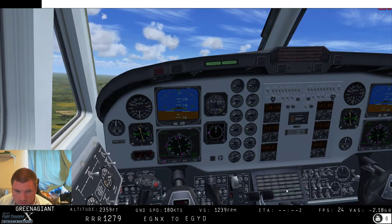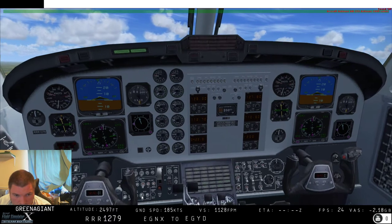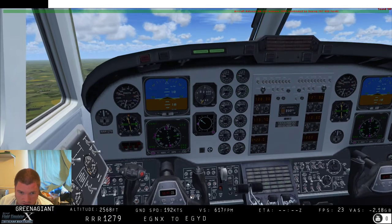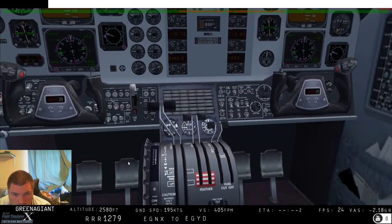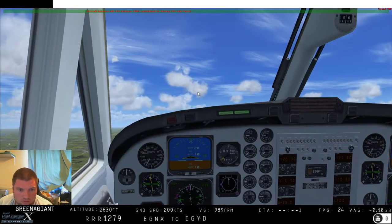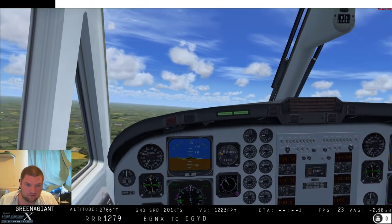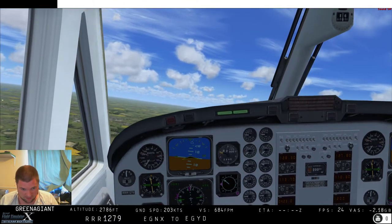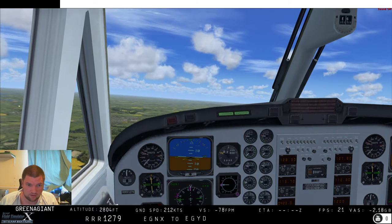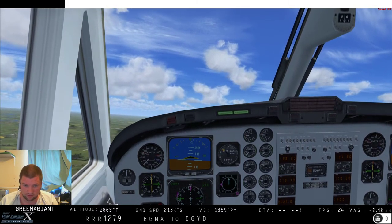Let's go to seven and a half. The NDB is not doing it — let's change to 423. There you go. Mine's pointing at around about 65 degrees, so I'm just going to turn left a smidge so that it's 12 o'clock, and that will take us straight to Cranwell. Literally that straightforward. That easy.